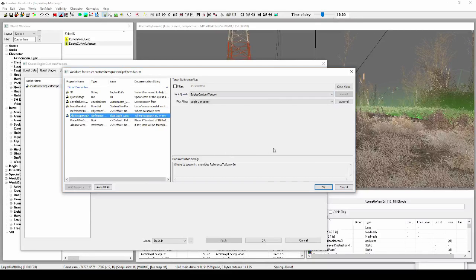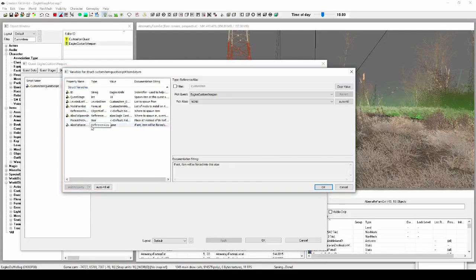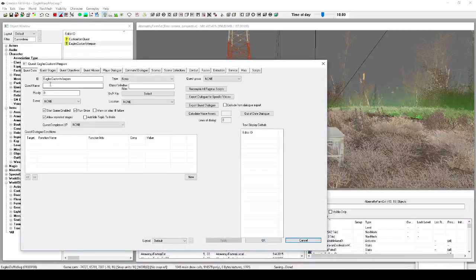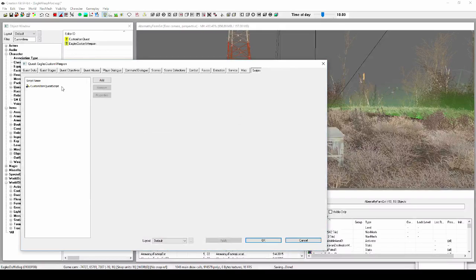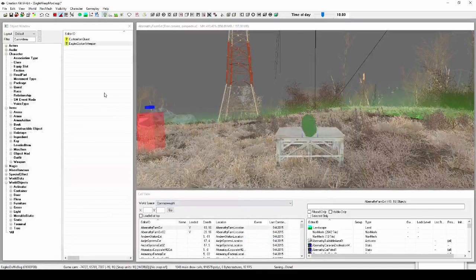You can use a reference and just click on the container instead of creating an alias, but just to make sure it's definitely got the right target, we'll do it this way. We want to place it inside of the container, not spawn it on top of it. We want the alias to force as Eagle's Knife since that's the knife. Press OK. Just make sure everything is here since sometimes it likes to drop the properties. Wonderful — now we have everything. Save — you always want to save.